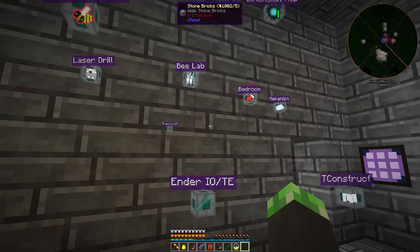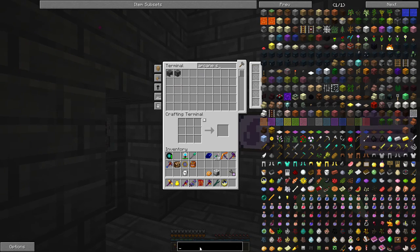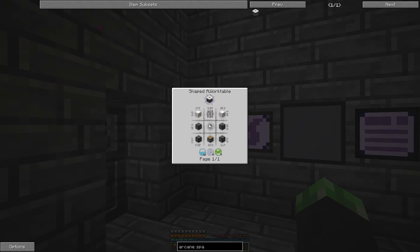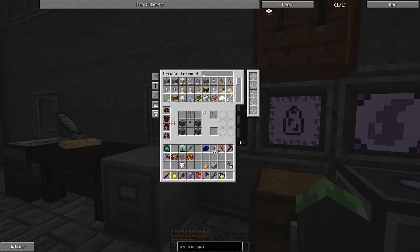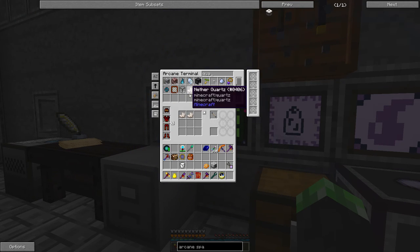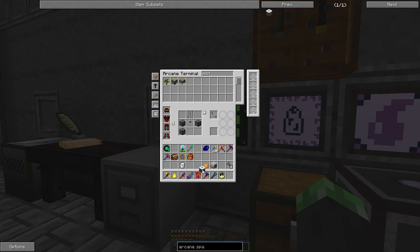The arcane spa — I need a block of quartz, iron bars, warded jar, arcane stone block, and a piston. That should be no problem; I still have some leftover arcane stone. Let me make six, so — two blocks of quartz and a piston. Here we go — arcane spa.